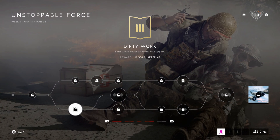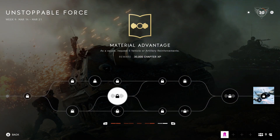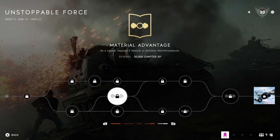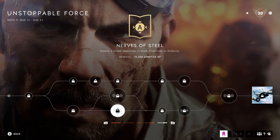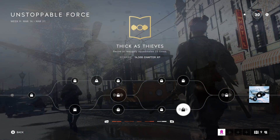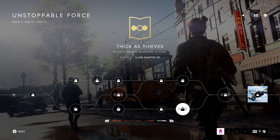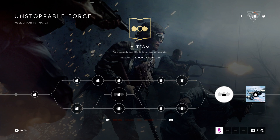The bottom tree is: earn 2,500 score as a medic or support. As a squad, request 5 vehicles or artillery reinforcements. Disarm 3 armed objectives in rush, frontlines, or airborne. Deal 500 damage using explosives. Revive or resupply squad mates 25 times. As a squad, get 200 kills or squad assists.